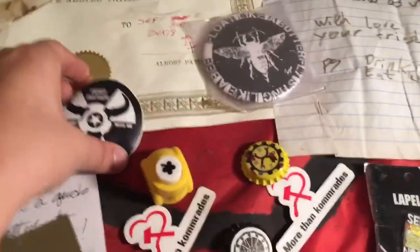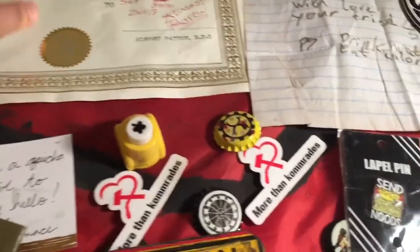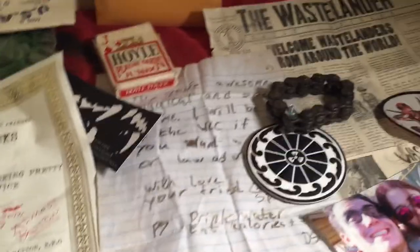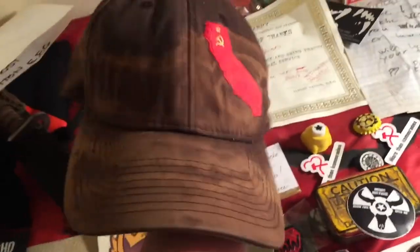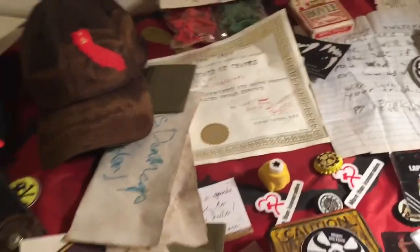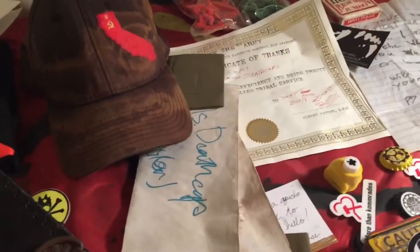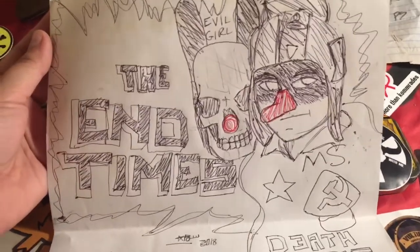Unfortunately Mayo didn't make it out this year but I got some cool stuff from her. I got my certificate from Almost Patton. I also got this hat, which saved my life in the sun the day we were leaving — I got super sick this year. That really helped. I got a shirt as well, and Almost Patton did a little drawing of my wasteland characters, which was really cool. It's very rare that other people draw me.